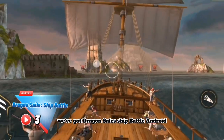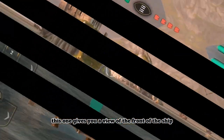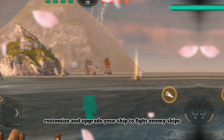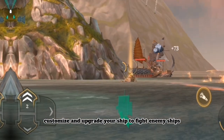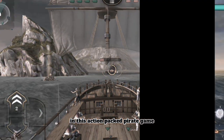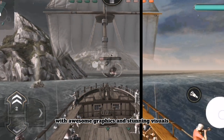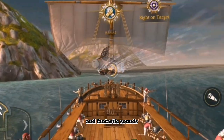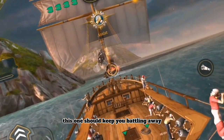Coming in at number 3, we've got Dragon Sails: Ship Battle. This one gives you a view from the front of the ship. Get your own pirate ship and prepare for war — customize and upgrade your ship to fight enemy ships and become the legendary pirate king. With awesome graphics, stunning visuals, and fantastic sounds, this one should keep you battling away.